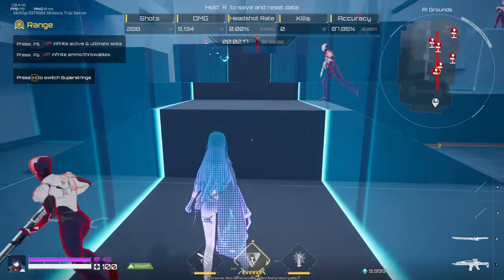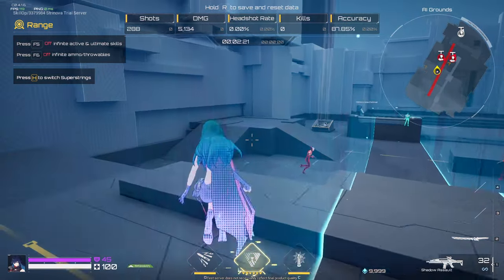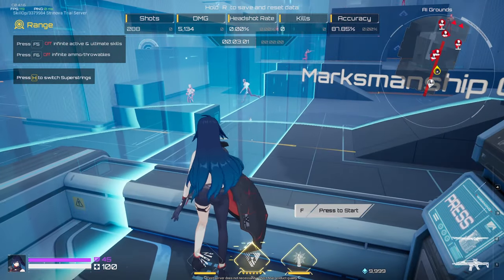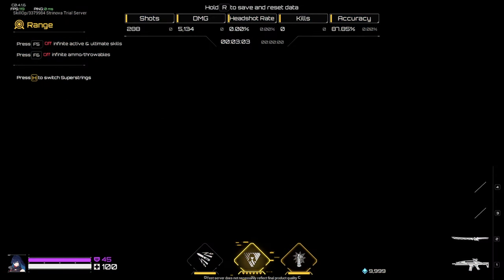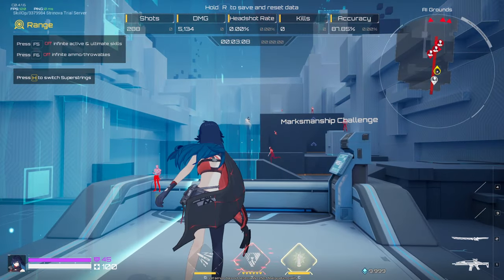However, do be careful when using this skill. Even though she's invisible, she can still be hit by an enemy spraying and praying. Her tactical ability deploys a flashbang that impairs the hearing and sight of anyone caught in its massive blast radius, including herself and her teammates.